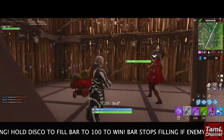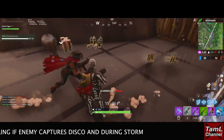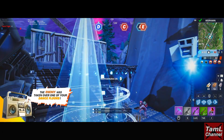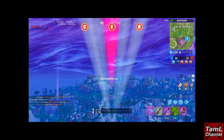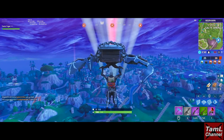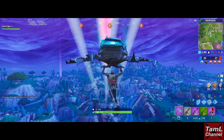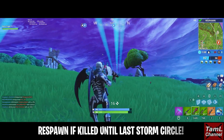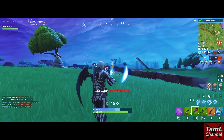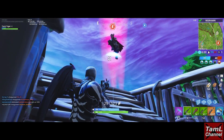In Disco Domination there are five discos and you capture them by dancing. You need to fill up your team's bar to 100 by keeping the disco yours as the storm closes in. If an enemy lands there the bar stops filling up. The first team to reach 100 wins, and if you die you get respawned.